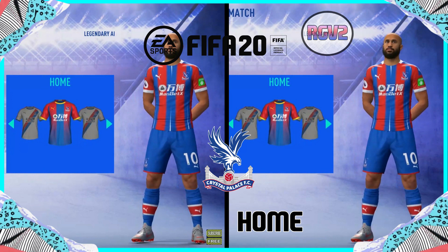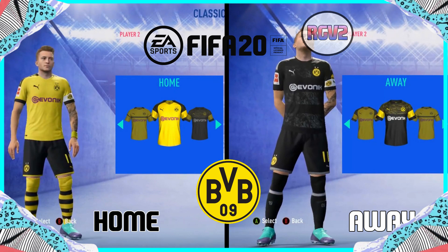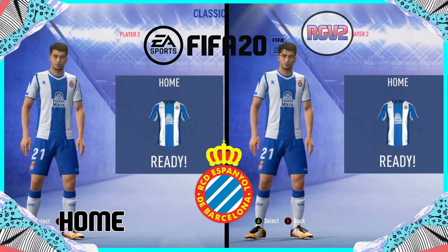Crystal Palace — this kit is actually nice, it's got new white lines down the middle which makes it different. Borussia Dortmund — I'm wanting to say same kit, but the away kit is different. Espanol — I think this is a different kit.